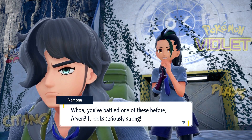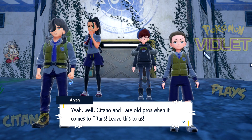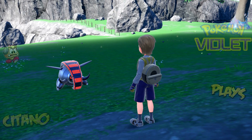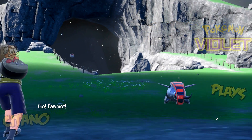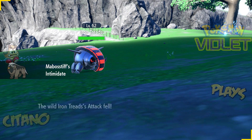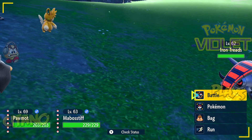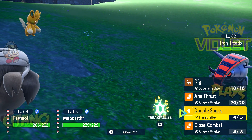Wow, you battled one of those before? Arvin, you look seriously strong! Yeah, well, Citan and I are pros when it comes to Titans. Leave this to us! So we're gonna face Iron Treads now. You always fight against the Quaking Titan here. We already know the typing — we've faced one before. Iron Treads is dual type ground and steel. Which makes this nice for us because we are using Palmot, a fighting type.